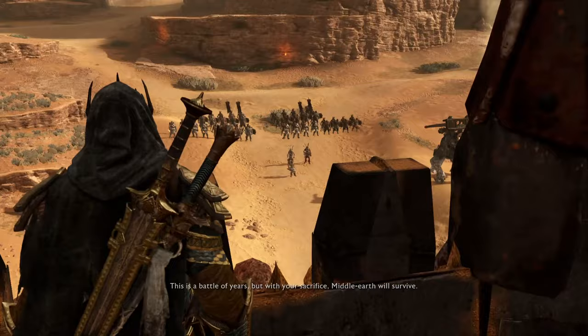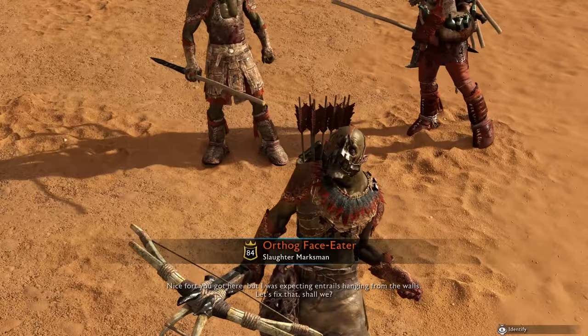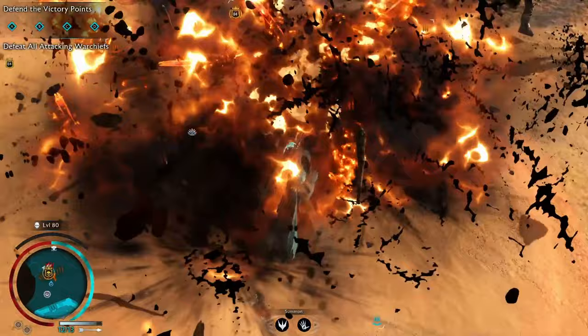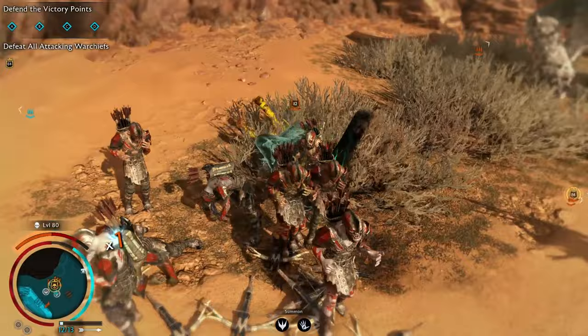Fortress defenses and online ranked fortress sieges are by far the best ways to get the strongest followers in the game. Fortress defenses are available after completing the game and will trigger an attack bringing more than 12 orcs, including warchief assault leaders and their bodyguards. It's important to have proper defenses so your forces aren't overwhelmed. If the fortress is captured, don't worry — any orcs killed will be replaced by enemy orcs once it's taken.